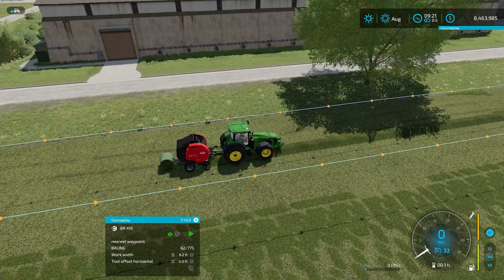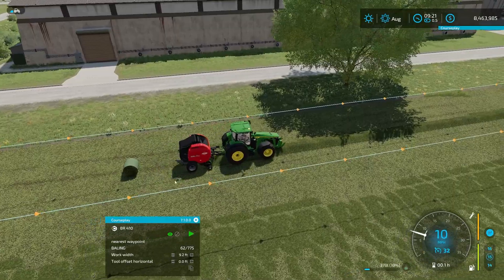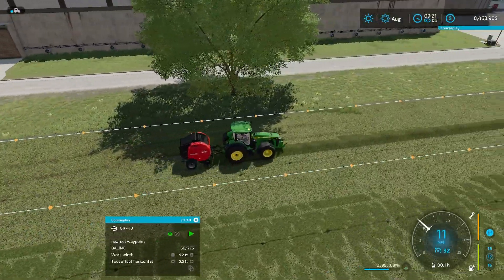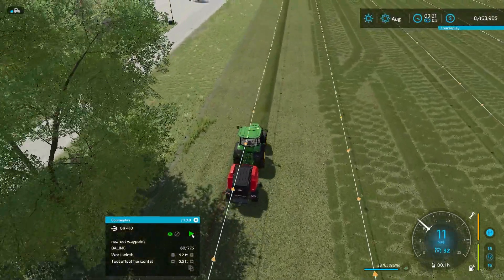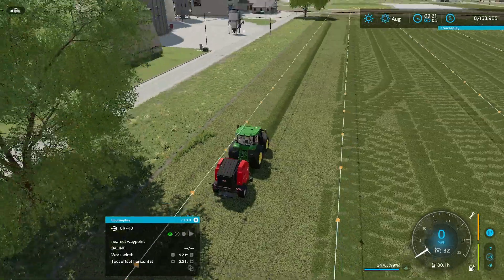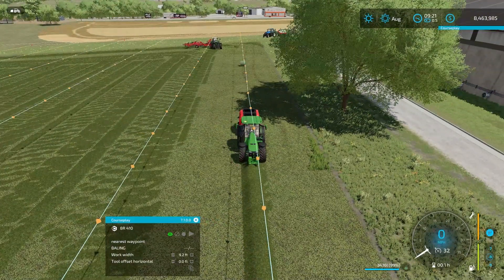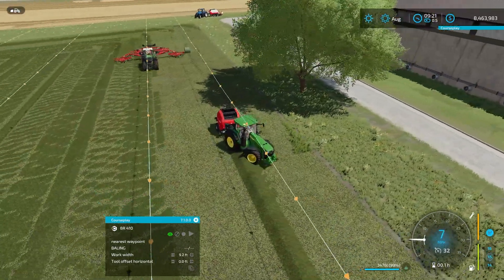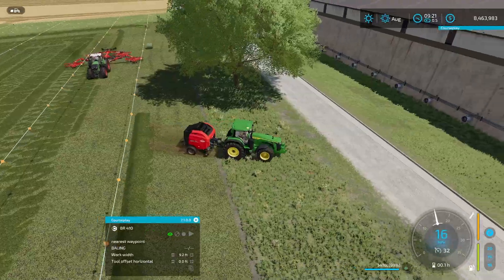And then it's gonna close back down and keep going. Honestly, it didn't miss anything there — in the past it usually would miss a little. But you can see it's working. This will work the same way if you are doing hay. All you gotta do for hay is you gotta ted it first — just have someone ted it, or a Courseplay route to ted it, or a worker ted it. Get it tedded and then it'll keep working just as it should. That guy's going to run into us — let's get out of his way.